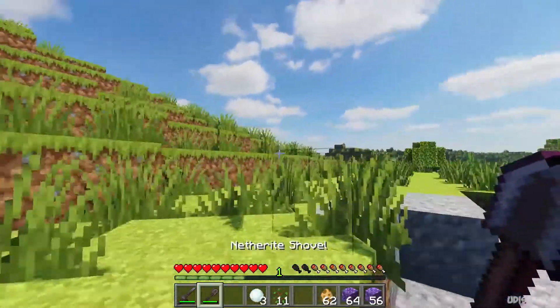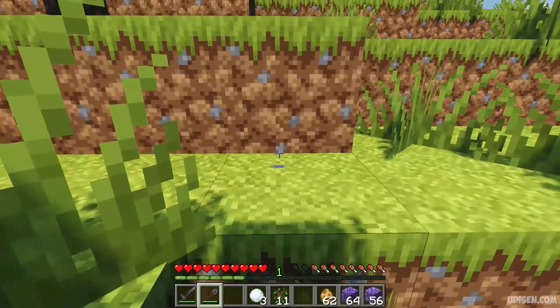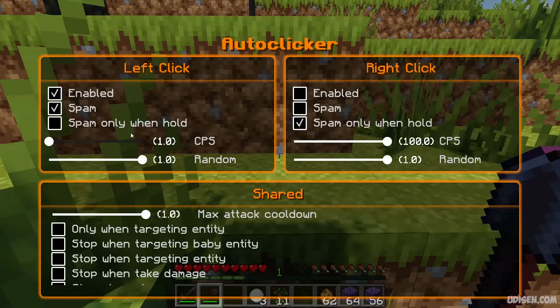For example, I place a show in my after-that system and wait a second. We need the right setting. If you try to work with build, don't use the option spam — use spam only when hold. If you use left click for attack and work with sword, use spam, not this option. Use this option.